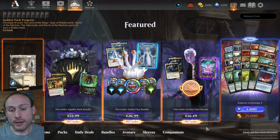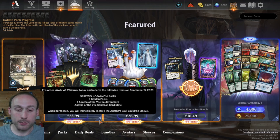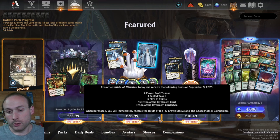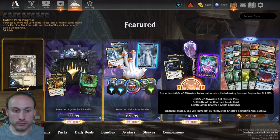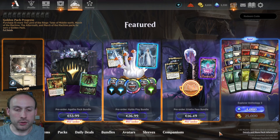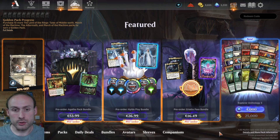The pass bundle would be my pick for the most valuable thing to get — it's the best rate, the lowest cost, and the most applicable to most players because pretty much everyone needs the mastery pass. Now I'm also going to look at the cards you get. In the Agatha pack bundle you get Agatha of the Vile Cauldron, with Hilda you get Hilda of the Icy Crown, and with Ariette you get Ariette of the Charmed Apple. Let's see which seems best.